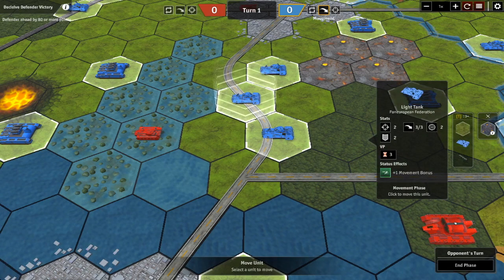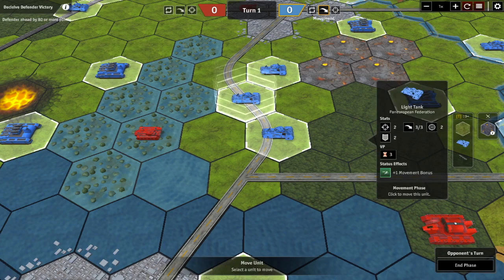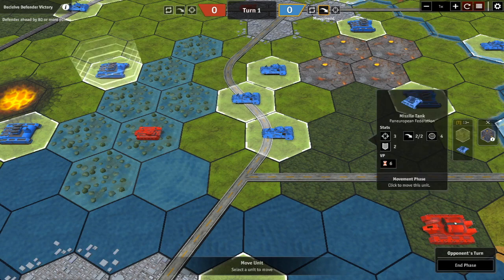We have a light tank and a missile tank — these are the two main light tracked units in the game. Light tanks can move three hexes per turn and missile tanks can move two hexes per turn.